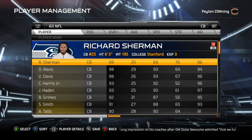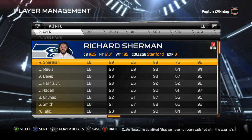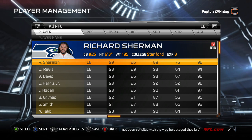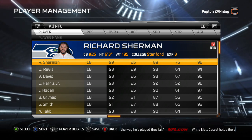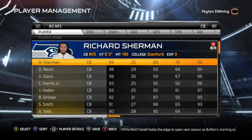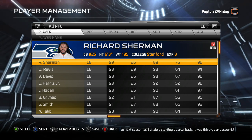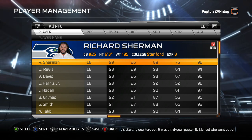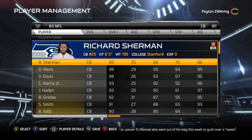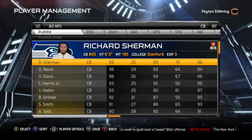What's up guys, it's Zan from Forward Progress Madden. Have you ever heard the phrase 'better late than never'? In this video I'm going to bring you a tip that you're going to be able to use for the rest of this year and into next year. Streaks, user catching, and things of that nature where DBs become unresponsive is always going to be a problem. I'm going to give you the tools to stop face throws, rocket catches, streaks — and they're not even play dependent.